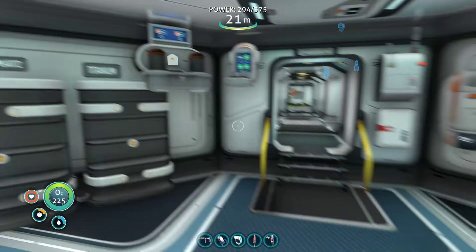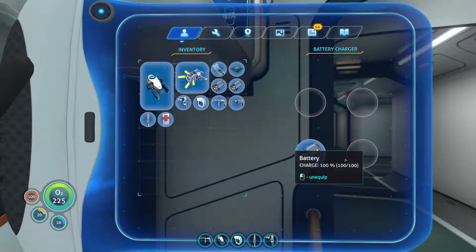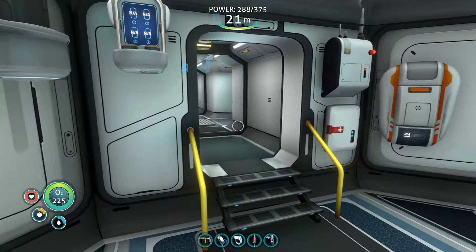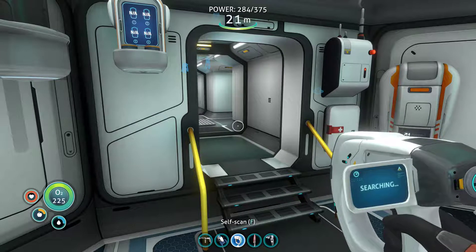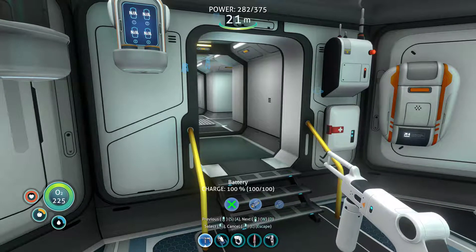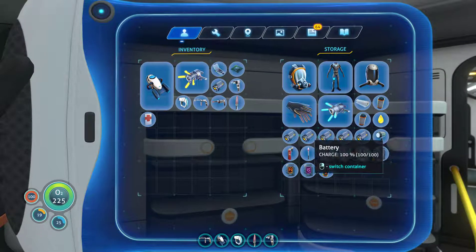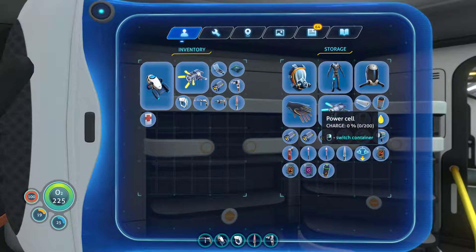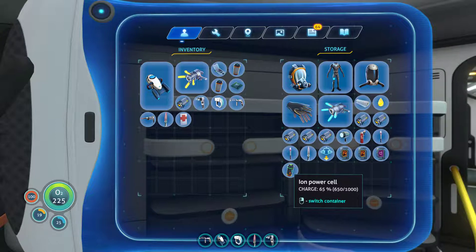So now I have four sulfur only. I really thought I would have more. But okay, that's not so bad. That's the power source I need. So let's put the battery in here. These are the two power cells I still need to charge. And that's the iron power cell I need to charge.